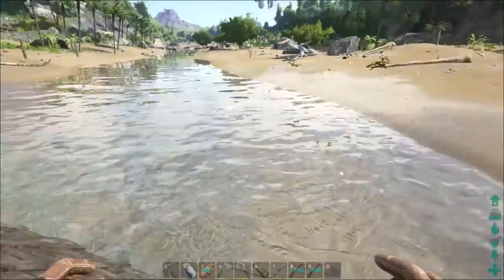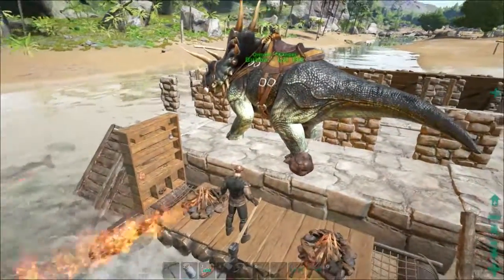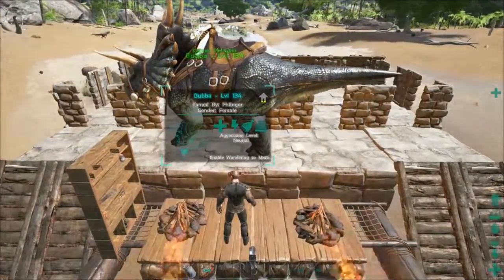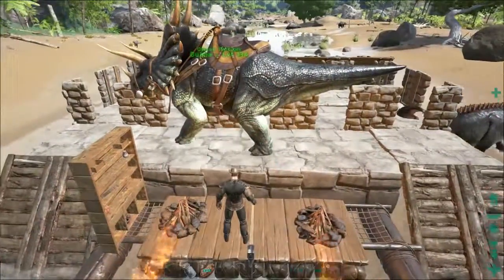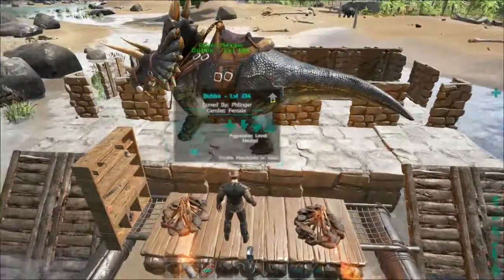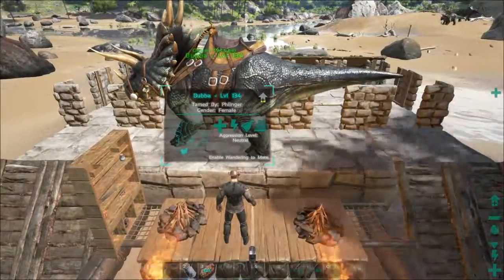We're going down this little inlet. I've already taken out a spino along the way, just cruising down here cooking some food as I go. I have the campfires just in case I get any prime meat. We're gonna get down here and see how far we can go in this inlet. Hey parasaur, how you doing? I'm looking for allosauruses, dire bears, stuff like that. These rocks are gonna trip me up — I don't think I'm gonna be able to go that far down there. Oh, it's letting me go, all right cool.